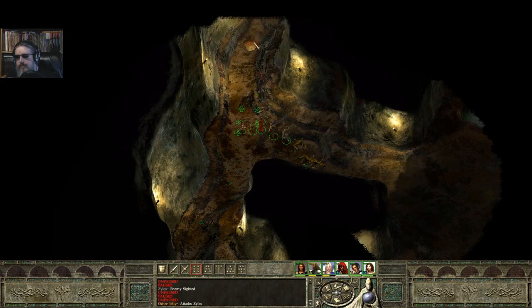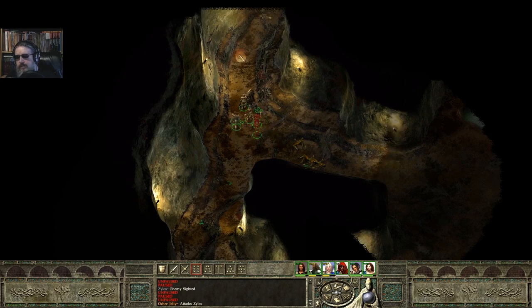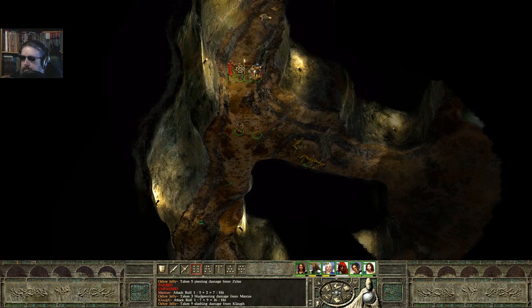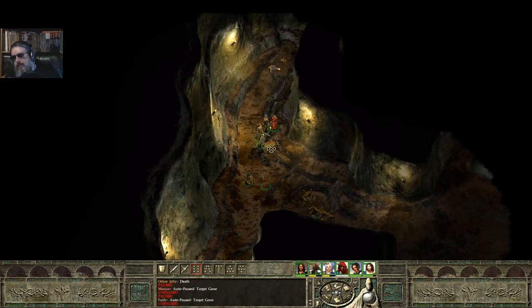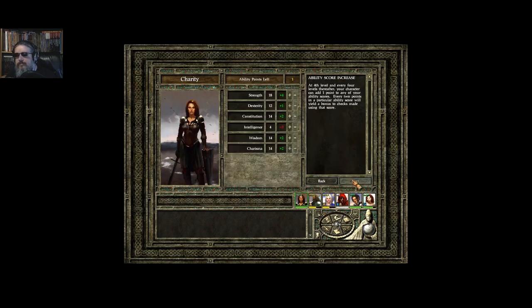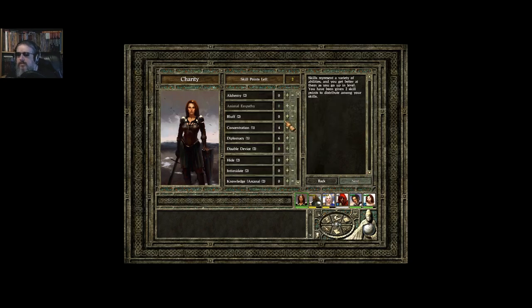Let's come up here — got a different kind of slime up here, an ochre jelly. Here I come. Come on. Go down quicker than that. And it's down. Hooray! And another level up or two — we've got Charity. I'm going to level up in Paladin, going to level up Strength with the Paladin even so, because she is mostly melee.